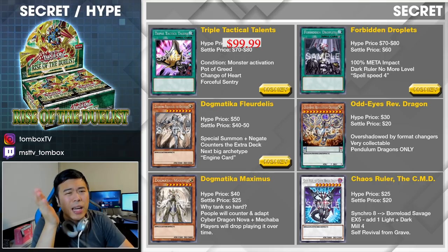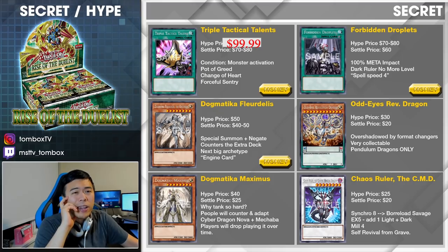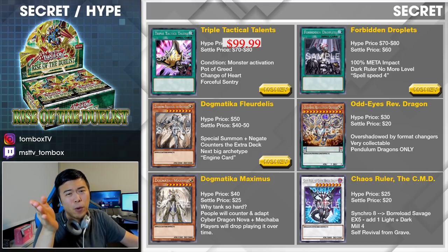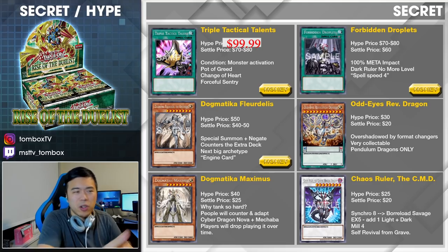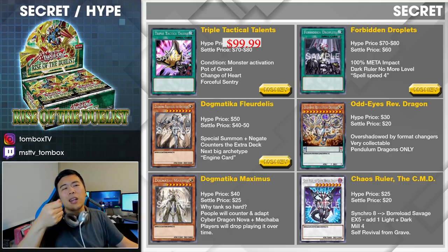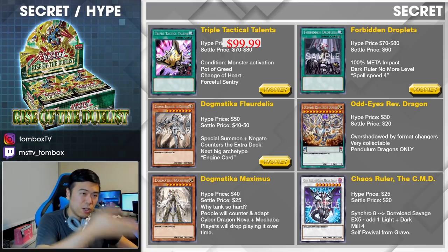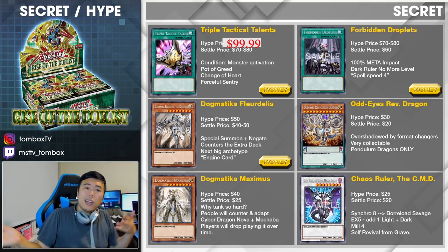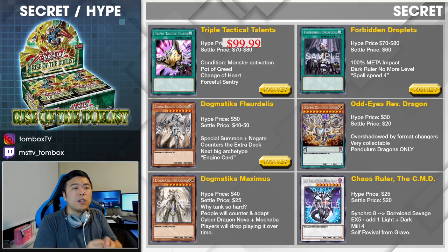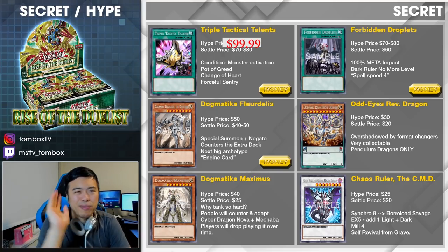There's another card that could potentially lock it out: Droll and Lock Bird, that's a potential card. But Droll isn't exactly in the format right now. Will it even be in the format for Dogmatica? Some say yes, some say no. Dogmatica searches about twice, but it depends on where they start their search point. If you can successfully resolve this card, even a forceful sentry is still pretty good. If someone ashes you and then you use forceful sentry, get rid of the Nibiru that is to follow up — that's a valid response. Then you can fully do your combo, and your opponent is basically dead because they're down to three cards going to four with a gates. It's over.